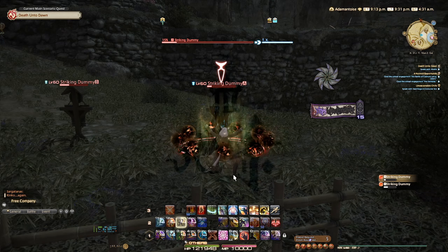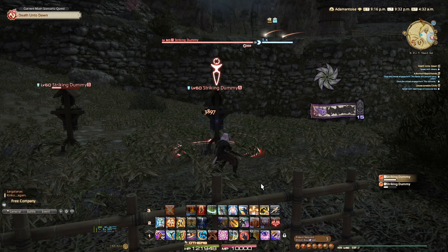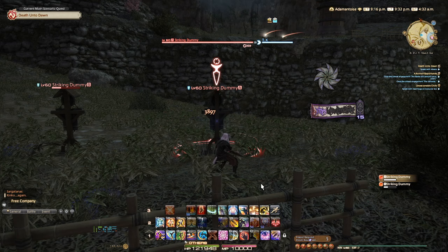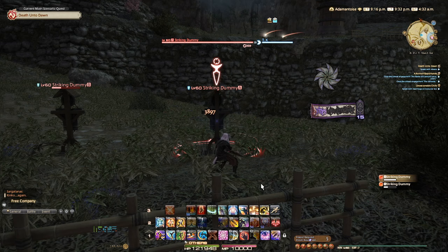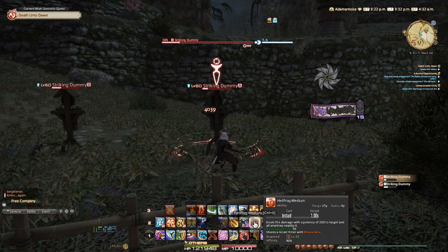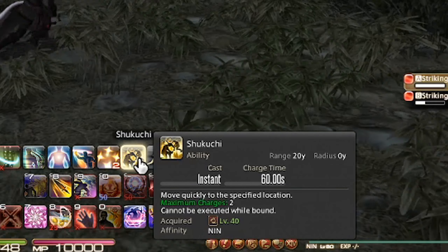Your last off-global cooldown during battle will be something called Meisui. Meisui increases the Ninki gauge by 50, which gives you pretty much a Bhavacakra or a Hellfrog Medium. But you can only perform this after you do Suiton — as you can see, it lights up and gives you the Ninki. So you have to be careful when you use this ability: if your Trick Attack is about to come up, you're going to want to prioritize using Suiton for Trick Attack. If Trick Attack isn't up yet, then yes, you're good to do Meisui, because it's going to give you more damage to do Bhavacakra or Hellfrog off-global.